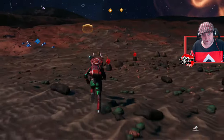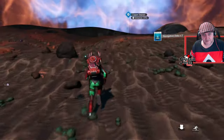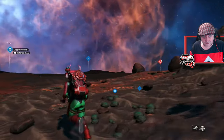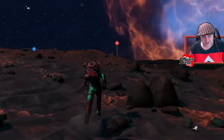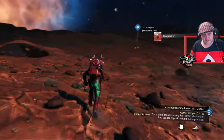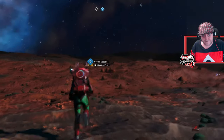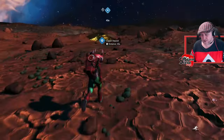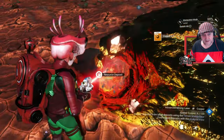Got a couple of navigational data items — hopefully that'll come in handy. There's hardly any oxygen on the way to the copper deposit — insane. Oxygen really isn't plentiful; I've walked miles just to get a single oxygen plant. We've arrived at the copper deposit. If I could make myself a portable refiner I might be able to duplicate the oxygen — I'll let you guys know if that's an option. Let's get the terrain manipulator and mine this.